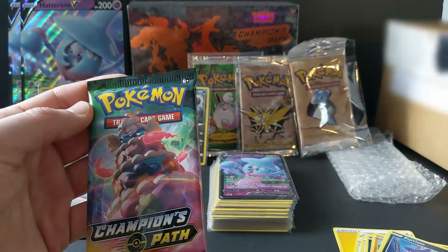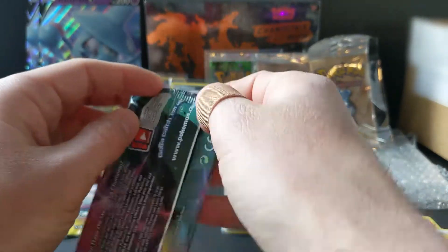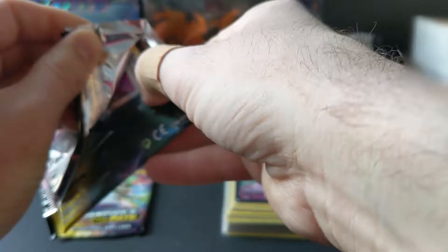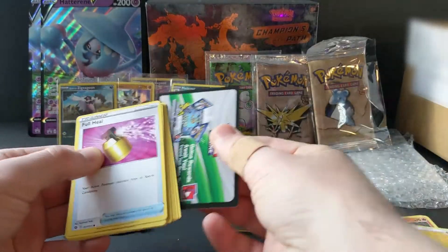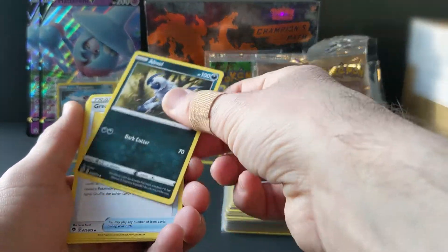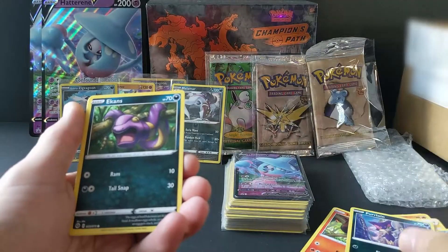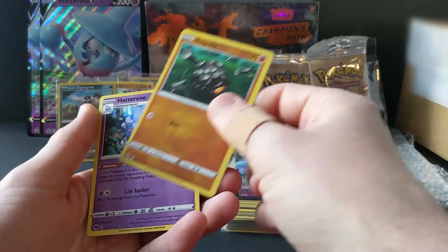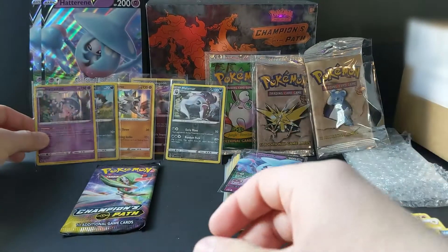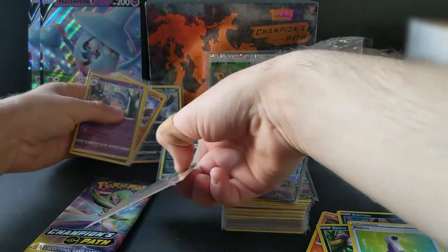Wow, so many issues today - I accidentally moved my camera and accidentally ran out of storage. But let's make the best of it and move on. So the Milcery pack - I butchered this opening too. One, two, three, four - Dark Energy, another Absol. I think we have the most of this card out of everything from this set. Great Ball, Pokemon Center Lady, Full Heal, Sizzlipede, Purrloin, Acerola's - nice, that's a new one - Potion, Roly-Coly reverse, and a Hatterene holo. We have the Hatterene, slowly building up our Champions Path set. I'll be keeping any reverse holos for my set.